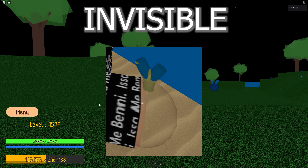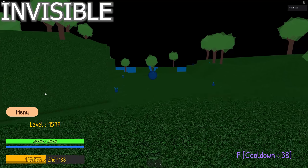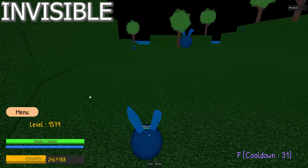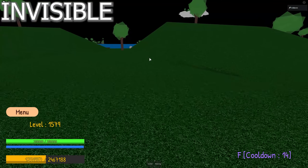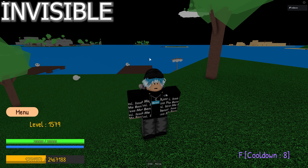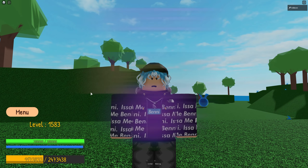We're gonna begin with the Suki Suki no Mi — the worst fruit in this game. It only has one move: you press F and it makes you invisible to both NPCs and players. Look at these NPCs — they're not chasing me. If I attack them, they don't notice me. The invisibility disappears when the cooldown resets at about 10 seconds. That's not great. That was the Suki Suki no Mi.